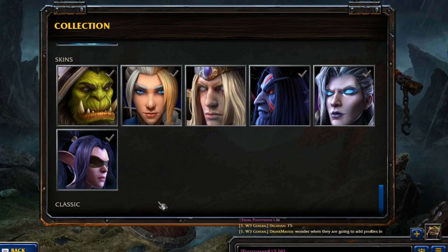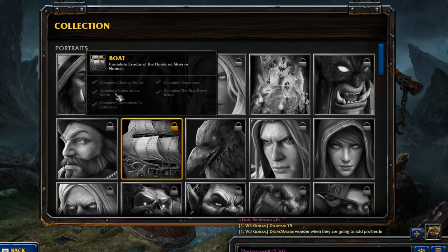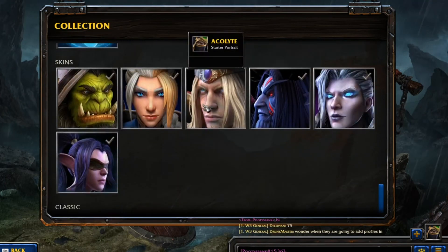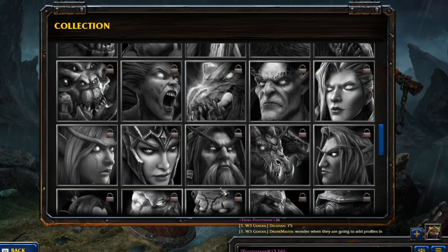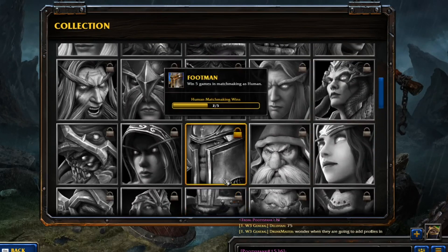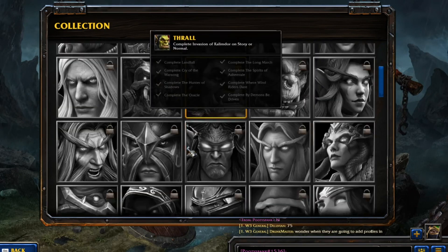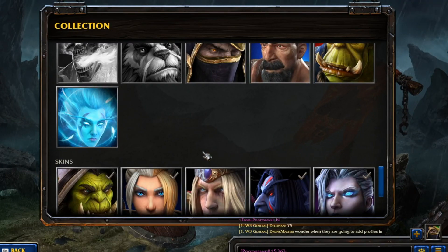I'm not too sure about that one, but yeah, these are all the collections you get to unlock by winning games, doing campaigns, and if you have the Spoils of War edition, you can use those skins. This is the new collection that's been added to this patch, so if you want to get some wins, start doing them right now and hopefully unlock those portraits. Hope you guys enjoy this video, and thanks for watching!